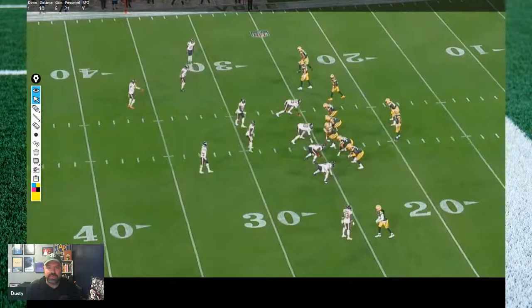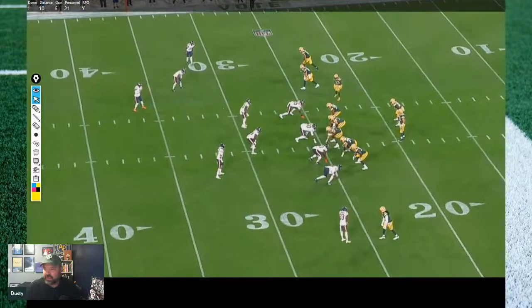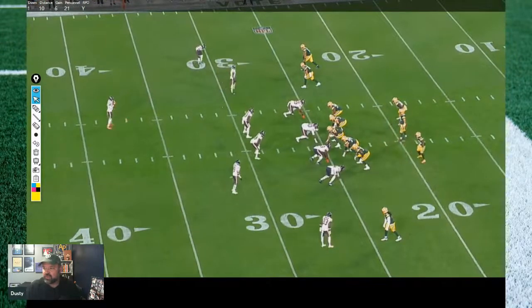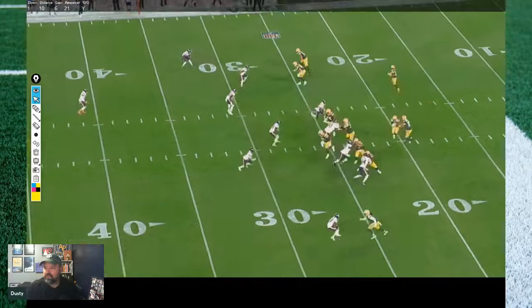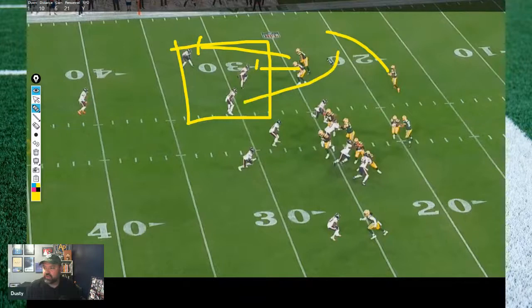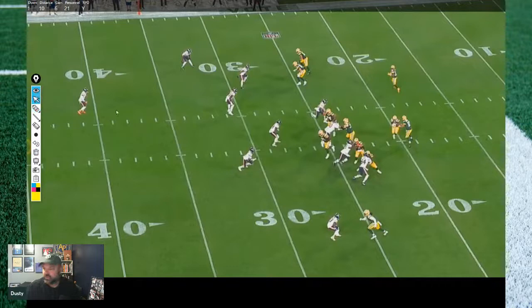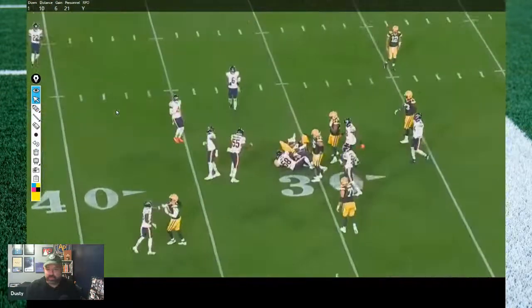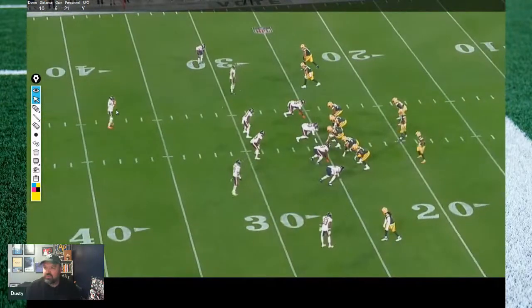Here's where we get to some of the fun stuff — the motion. The RPO tag on this one is kind of a swing. You get an orbit motion with Jones, and it's almost the same as that wider super-screen thing we saw before, only you get him with a head of steam. You don't have numbers on that side again — three against three — but what's very interesting is this ends up turning into a six-yard run due to the motion.